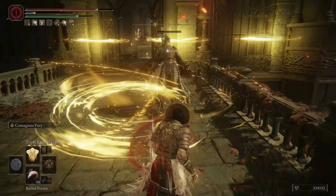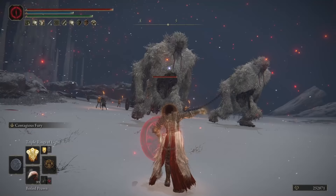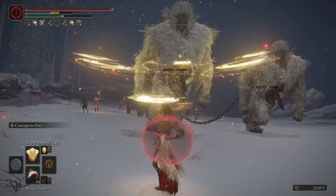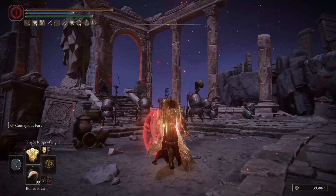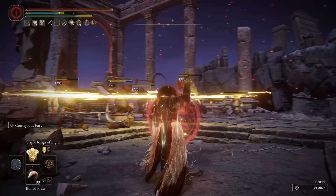The first incantation we are looking at is the Triple Rings of Light. It releases three rings of light that travel back and forth, hitting your enemy twice. It has a very long travel distance and covers a wide area, and you can cast one after another rapidly, overwhelming your enemy and delivering a substantial amount of damage in a short period of time. It's an excellent tool to clear large packs of enemies with ease.